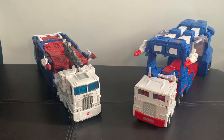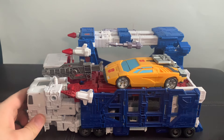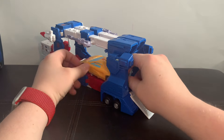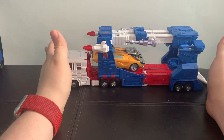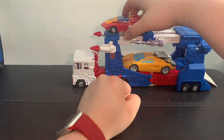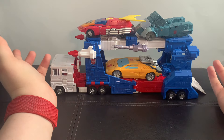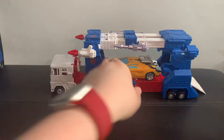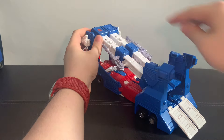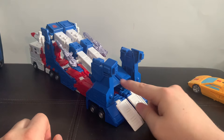There's one more feature to show off with the Commander-class version that you can't do with the Kingdom. While you can stack cars on top of the Kingdom version, you can't put them inside. Commander Ultra Magnus, on the other hand, you can slip down the ramp and slide cars in. You can fit at max four cars, but more comfortably three — one car at the bottom and two at the top. Deluxe-sized cars, nothing bigger than that. You can also untab the arms on either side and ratchet them downward to give it the look of loading the cars up.